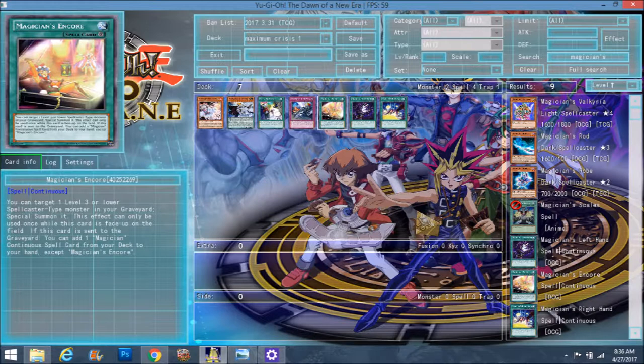It starts off with Magician's Encore. You can target one level 3 or lower spellcaster type monster in your graveyard, special summoning it. This effect can only be used once while this card is face up on the field. And if this card is sent to the graveyard, you can add one Magician Continuous Spell card from your deck to your hand, except another copy of itself. So that can only apply to two other cards: the Magician's Left Hand and the Magician's Right Hand.